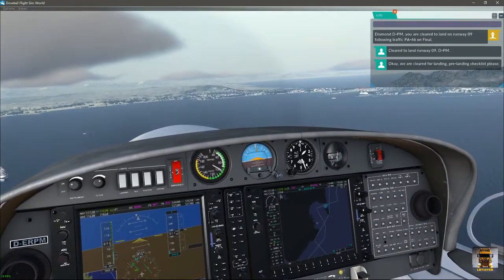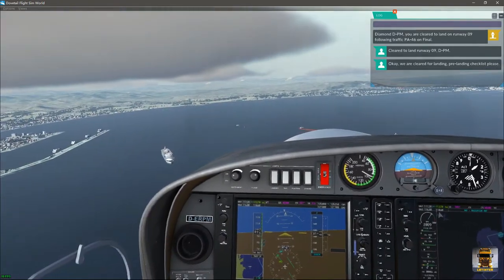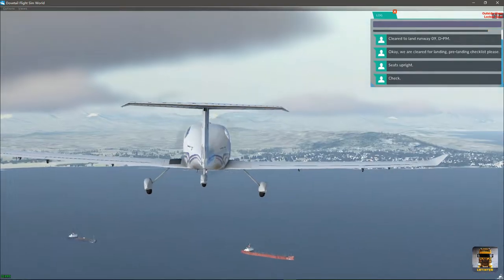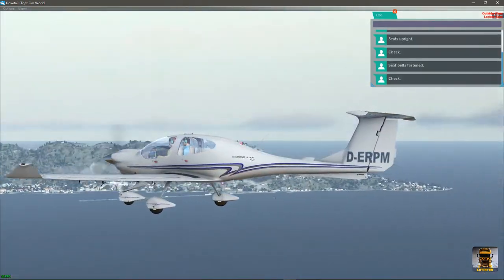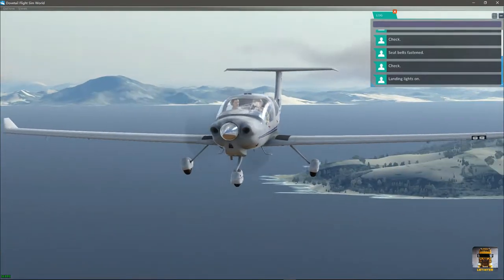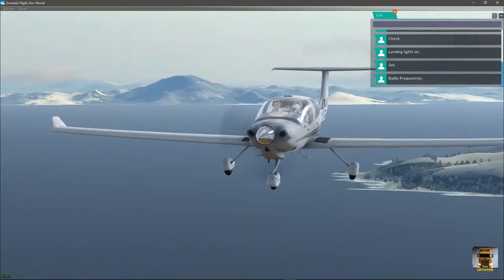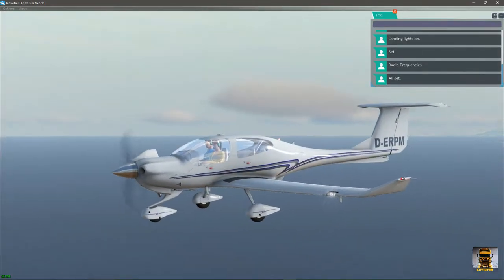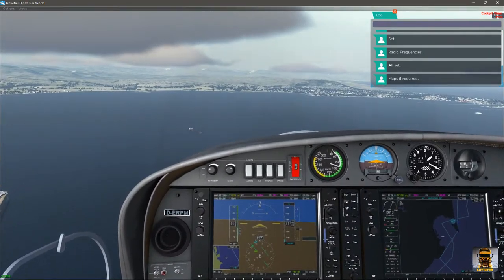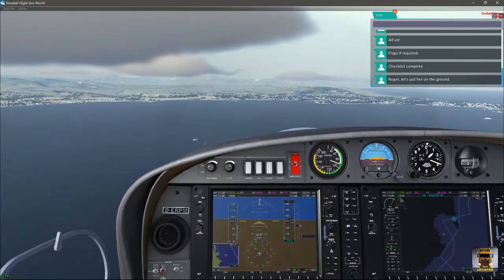Okay, we're cleared for landing. Can you run through the landing checklist? Seats upright — check. Seatbelts fastened — check. Landing lights on — set. Radio frequencies — all set. Flaps if required. Checklist complete. Roger, let's put her on the ground.